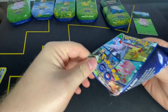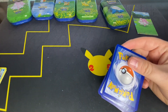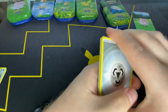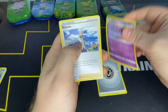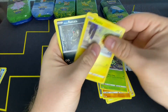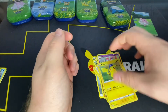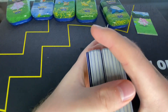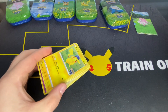Last pack, can we get something to salvage the opening? Steel Energy, Xatu, Blanche, Solrock, Spinarak, Pikachu, Alolan Rattata, Bidoof, Charmander, Sylveon, Pikachu. Well, we couldn't get anything in the ten packs, but we did get to open all the mini tins. Thanks for watching, and have a good one. Bye.